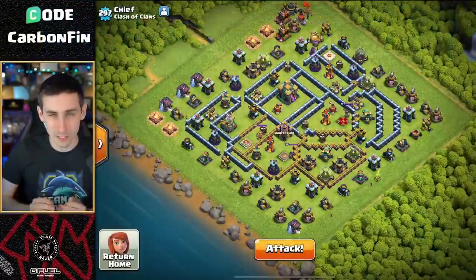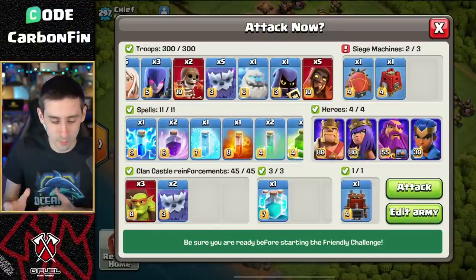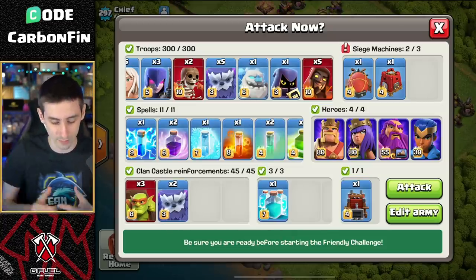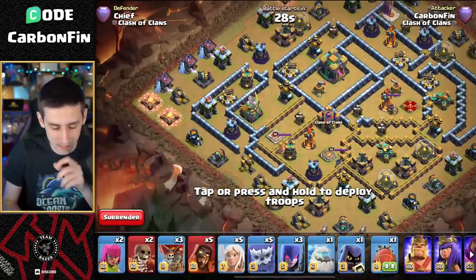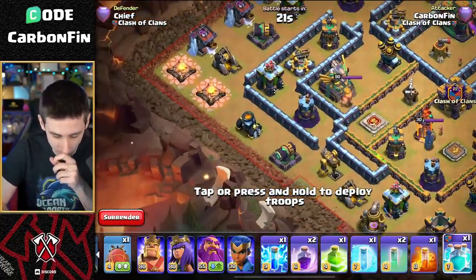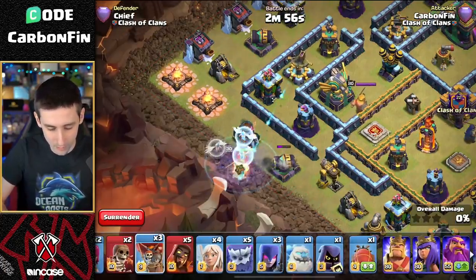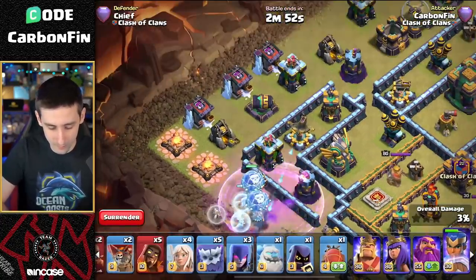Let's go ahead and use the clone spell to clone up a healer. We've got the Super Wizard smash with Yetis, and the Yetis inside a CC going for the Town Hall. You can use a clone to clone up a healer and get two more, plus you can drop a balloon and have two balloons come out. Let's clone up the outside, go with a Royal Champion, then a healer, then some balloons - clone up two balloons, rage it up, and distract some of these defenses up top.